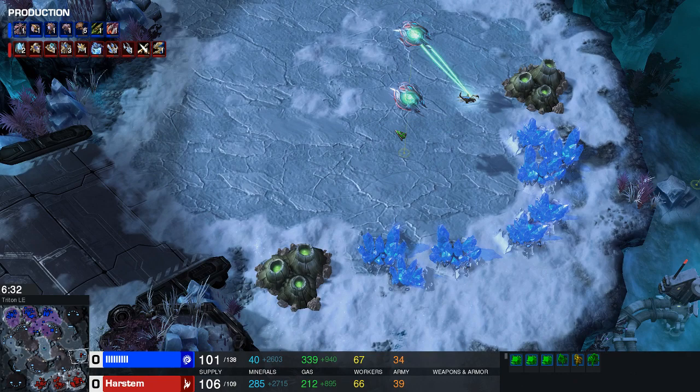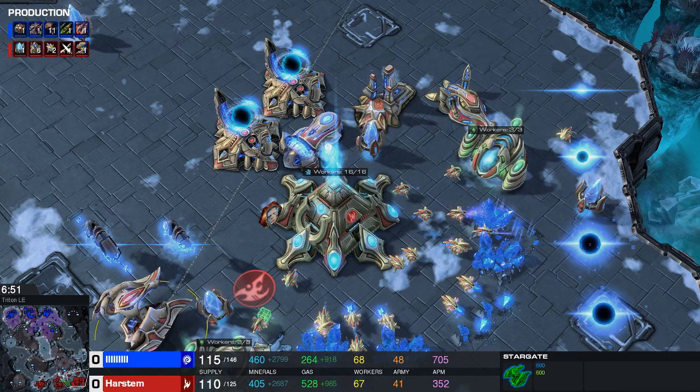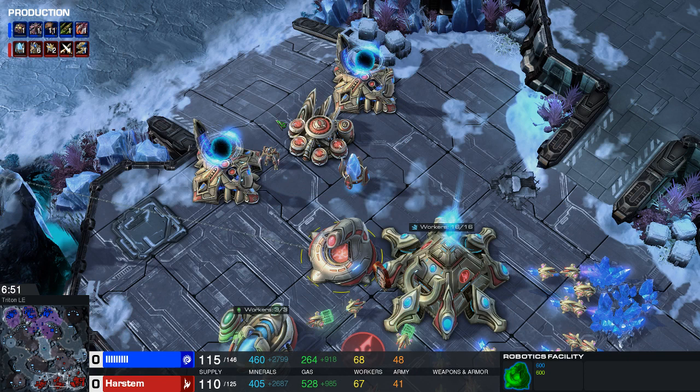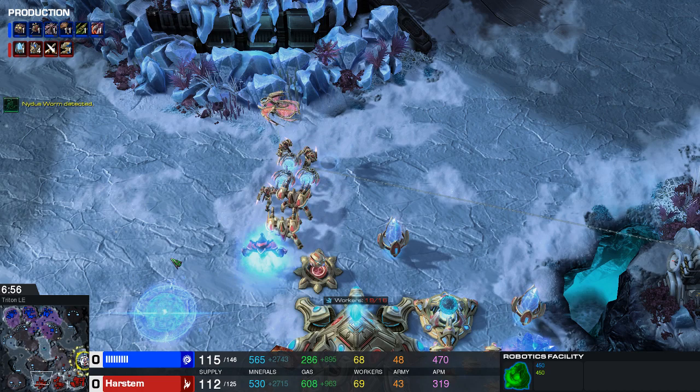If there's one area you want to deny the Nydus from, it's this area. That's why I sent my two oracles here — my void ray isn't quite out yet, and I could have chrono boosted it. On three bases we want to go up to 10 gates and one robotics facility at minimum, continue upgrades, and get static defense — batteries are very nice. From the robotics facility: observer, immortal, immortal, then a prism, which we keep with our army.